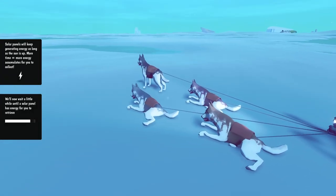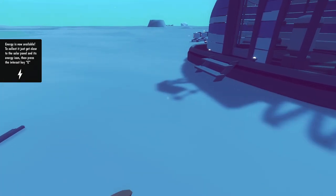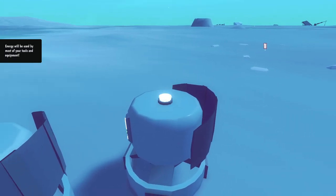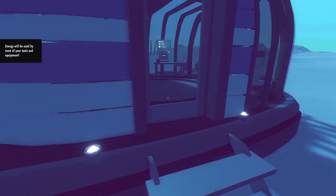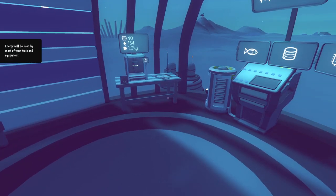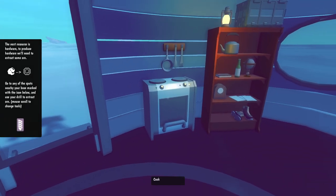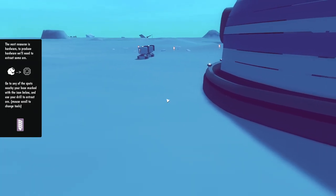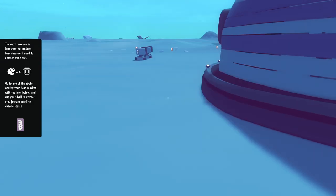The way you get around by the way is a dog sled team, which is freaking phenomenal - I love that, they're so adorable, dogs are the best. We're going to grab the power by hand - I don't know if there's a way to get power automatically later, I kind of hope there is. Next we need to get ores, and ores will produce hardware for us - the hardware welder takes the ores and produces hardware.